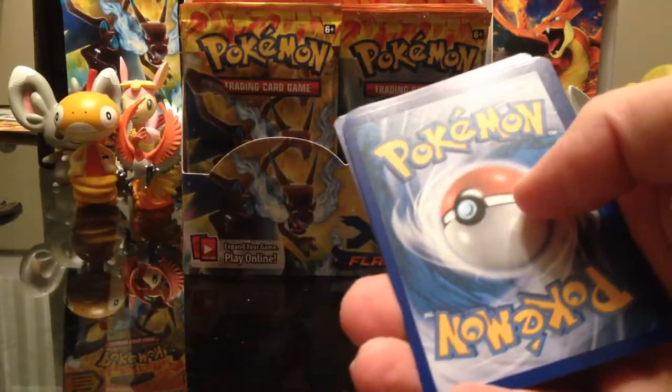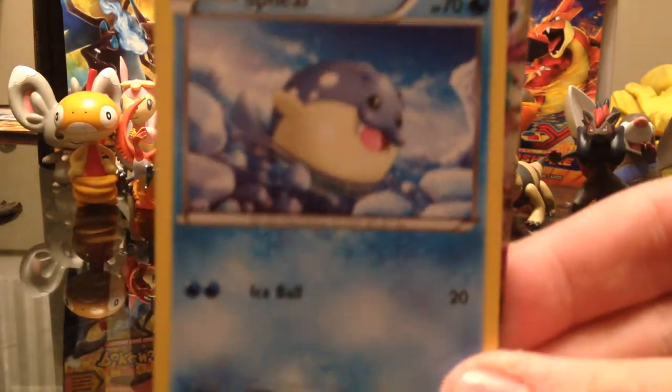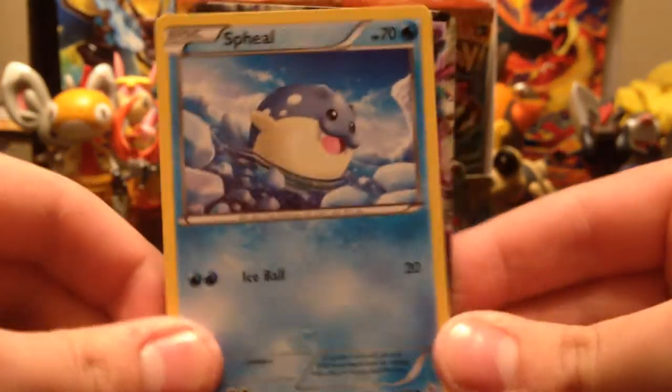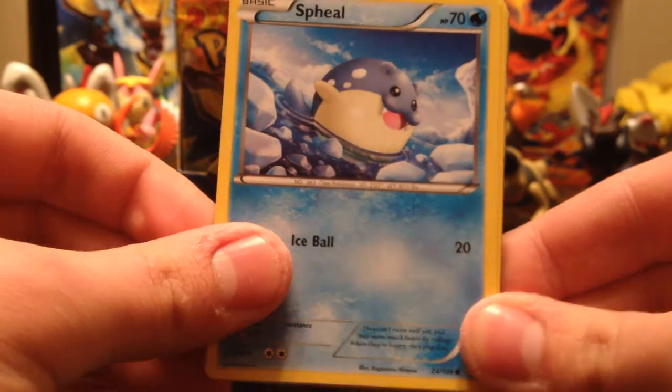There's a first code card. Let's see what we got. To start off we got Spheal — a little chubby one. Kind of spoiled the ending there, folks. So I got something there.